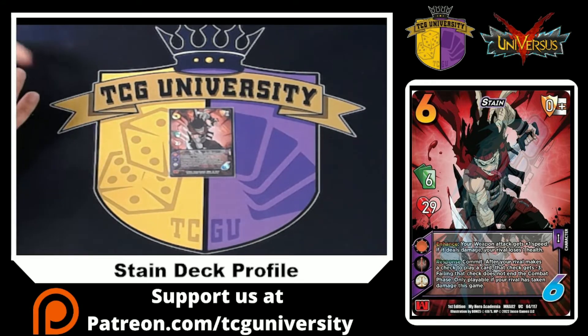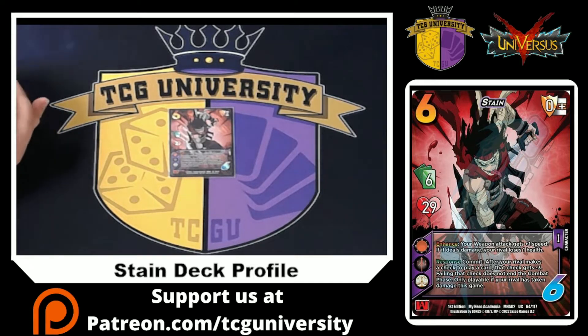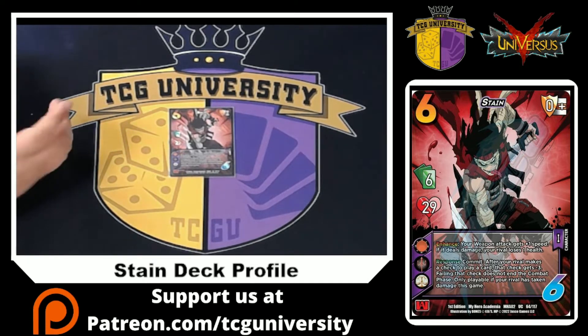Stain is a 16-size, 29 by 30 character with an enhance that your weapon attack gets plus a speed, and if it deals damage you burn your opponent for one. His other ability is Commit: after your rival makes a check to play a card, that check gets minus three — only playable if you have dealt damage to your opponent.